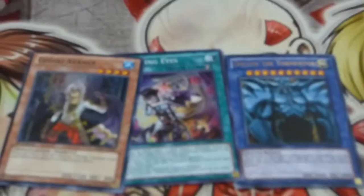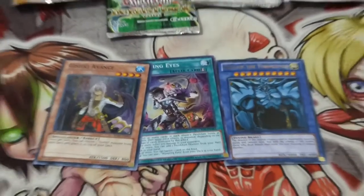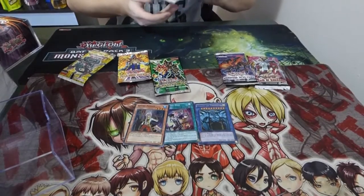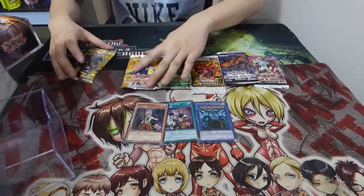I only see 2 holos — where's the last one? Wow, really? Obelisk? Obelisk the Tormentor! I saw the blue and I was like, oh really? Those are the 3 promos. Our packs are — oh, this is a great addition too.